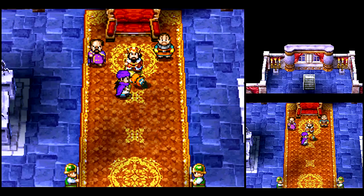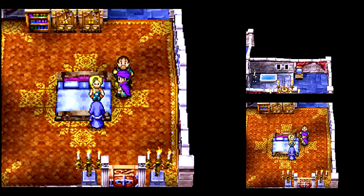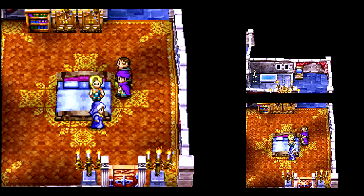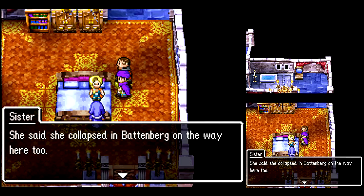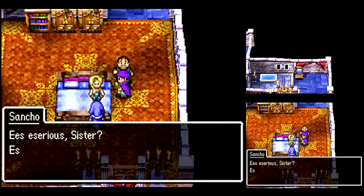Not again. She must be deeply afflicted with the Bailey curse to not put her arms in front of her when she falls on her face like that. At least she's okay. What kind of condition? What's wrong with Bianca? Find out next time on Let's Play Dragon Quest V! This is H.C. Bailey, signing off. Have a good day!